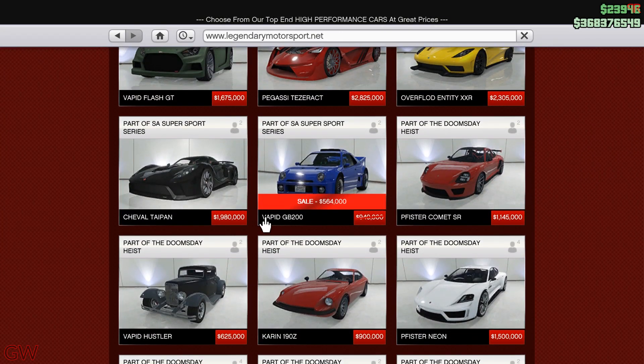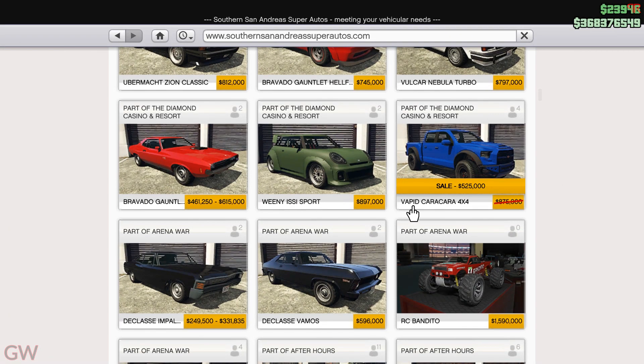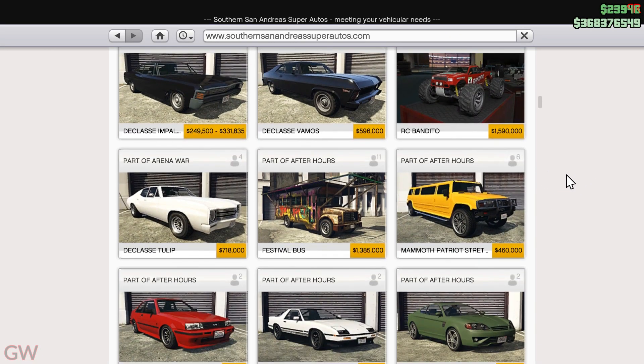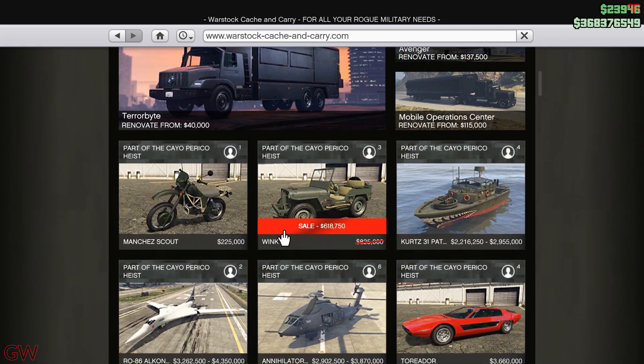Moving on to the discounts going on this week, we have the Vapid GB200 on sale — kind of a rally car. And in the Super Autos, we have the Vapid Caracara 4x4 on sale, one of the best off-road vehicles I have come across to date in GTA Online. Going to the Vostok, we also have the Winky on sale.